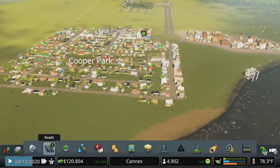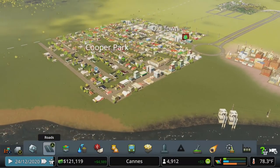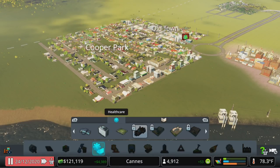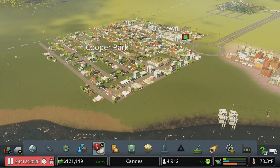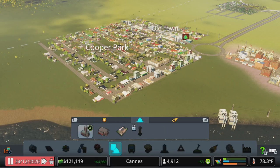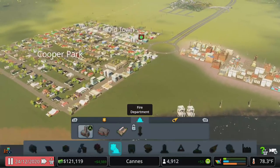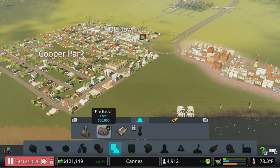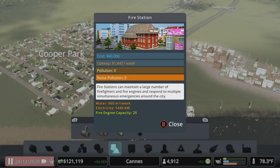Let's take a look at upgrading at least one of our facilities. I like to start with fire because I have terrible luck with fires. So let's jump over there and take a look at the options. We have the firehouse — that was our initial building at $12,000, $560 per week upkeep. The next option up is $60,000, $1,440 a week upkeep, and it supports a much larger area with more trucks.